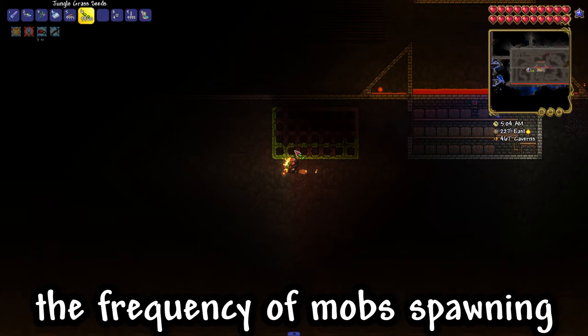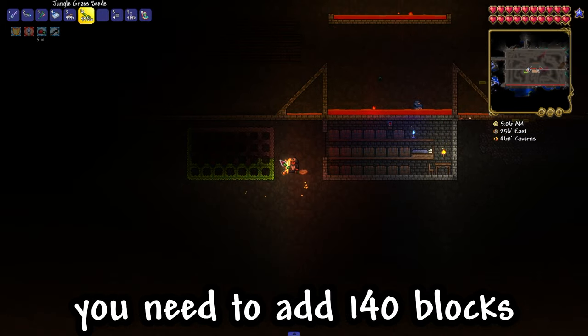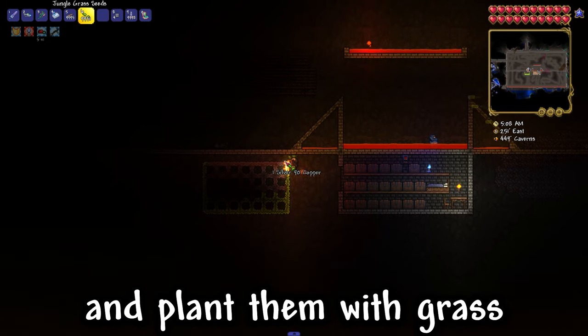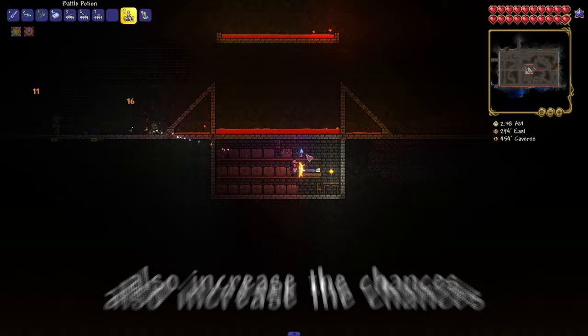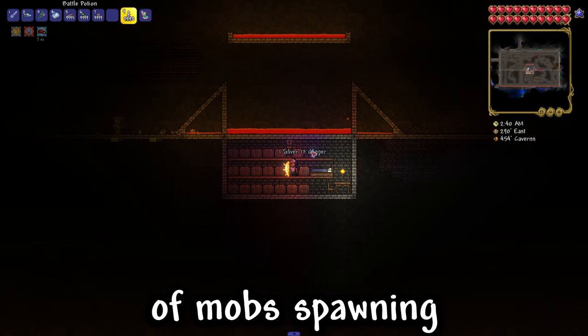Also, in order to increase the frequency of mobs spawning, you need to add 140 blocks of mud and plant them with grass from the jungle. And don't forget that a water candle and battle potion also increase the chances of mobs spawning.